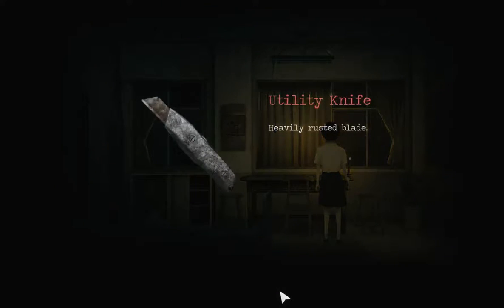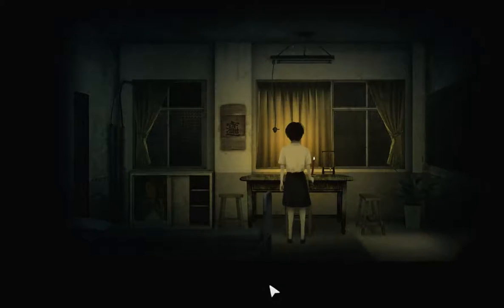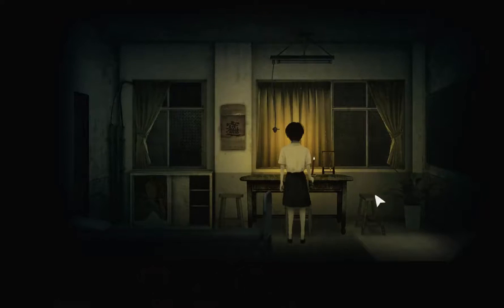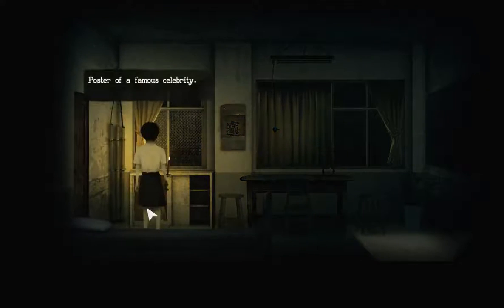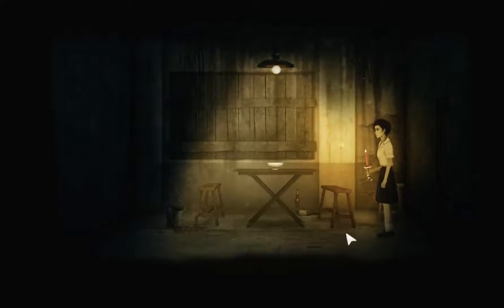It's like a heavily rusted blade. What can we do with it? We can probably use this to identify the writing on the desk maybe. What else do we have? A free calendar handed out by the township office — every household has one. A poster of a famous celebrity. And another door, which is open — it looks not creepy at all.